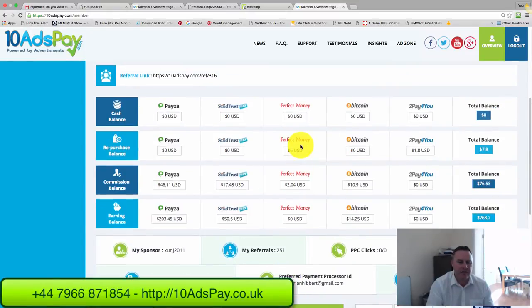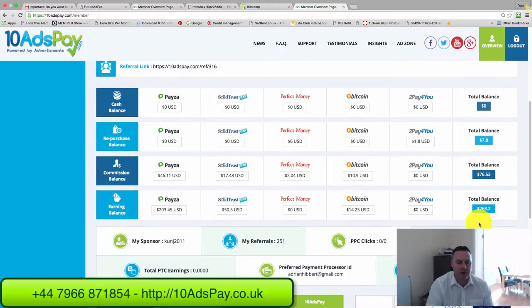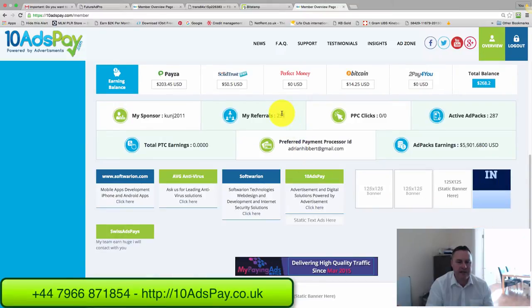I've got some commission balance of $76, and some earning balance from the share-the-profits of $268. I've got 251 active referrals, ad pack earnings just short of $6,000, and 287 active ad packs.